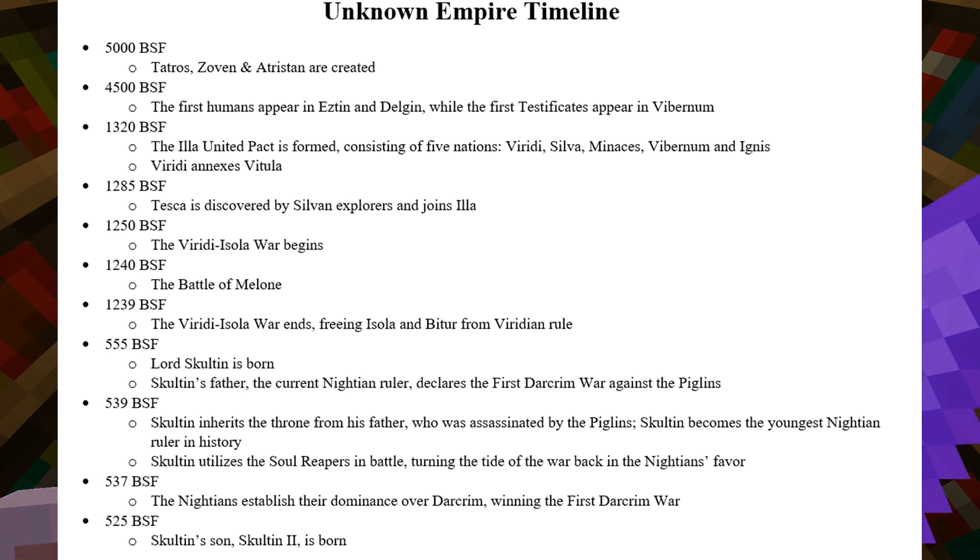In 1,250, the Viridi-Isola War begins. In 1,240, the Battle of Malone occurs, followed by the Viridi-Isola War ending, freeing Isola and Batur from Viridian rule in 1,239.